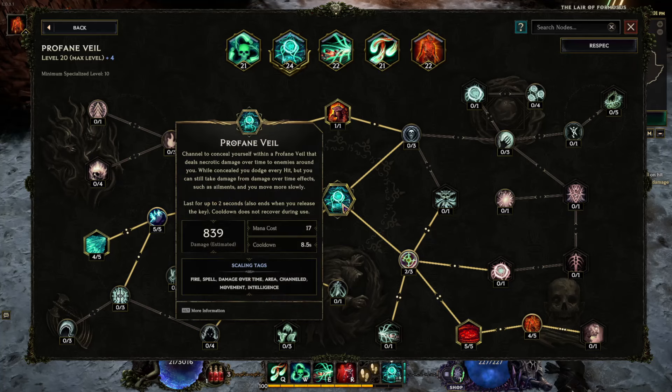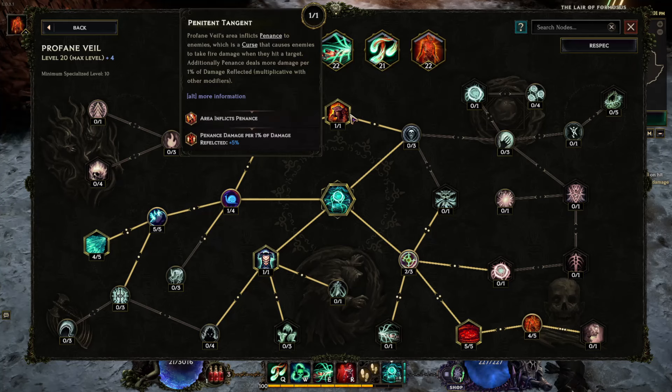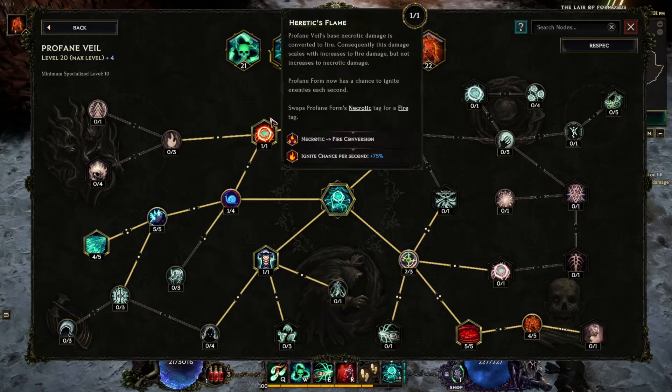What you're using Profane Veil for is mainly the 100% dodge — so every hit you dodge, you only take damage from DOTs, which you can somewhat mitigate via Spirit Plague. You're also using Profane Veil for application of a curse — Pendant's Curse — more curses means more damage because you're a Warlock: 5% more damage. That's why you go here. You're going Heretic Flame to turn this into a fire skill — fire skill is good for this particular build.